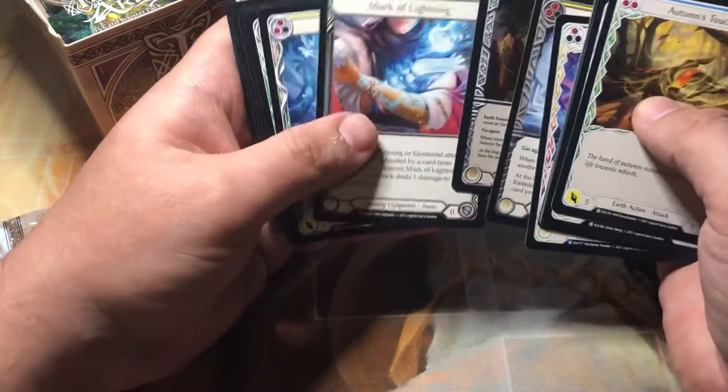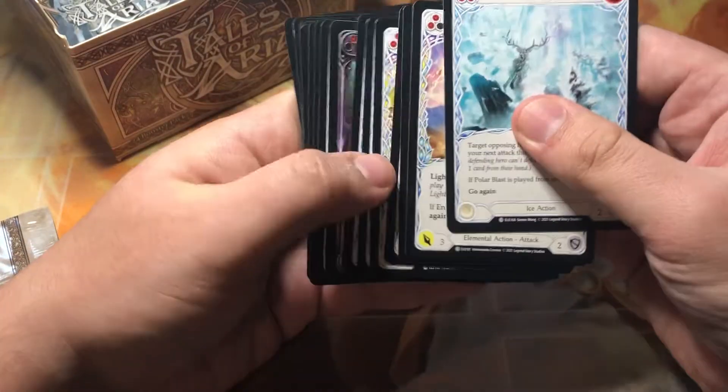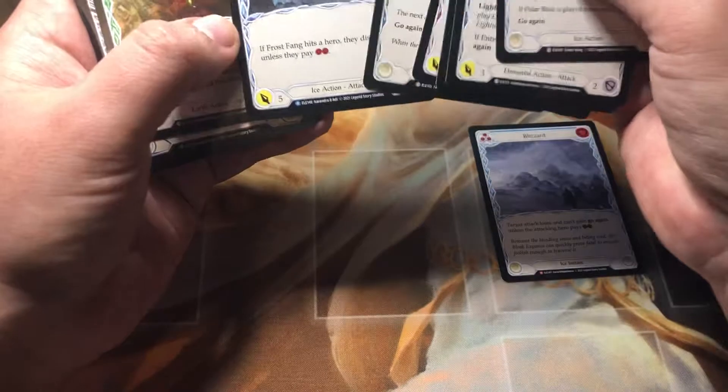All right, nothing crazy. No Majestic, no NF Majestics, no cold foils, nothing yet. Oh, there's an NF Majestic for us — Singeing Steel Blade.